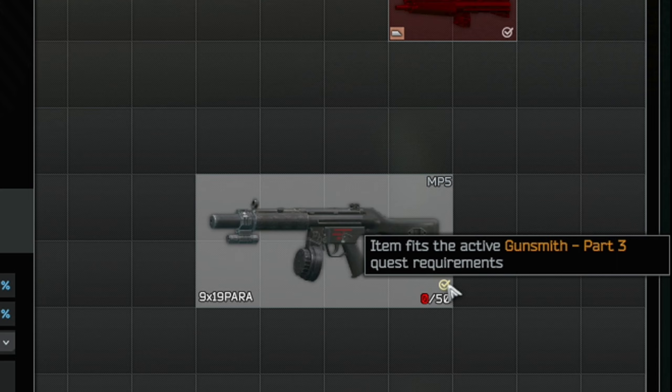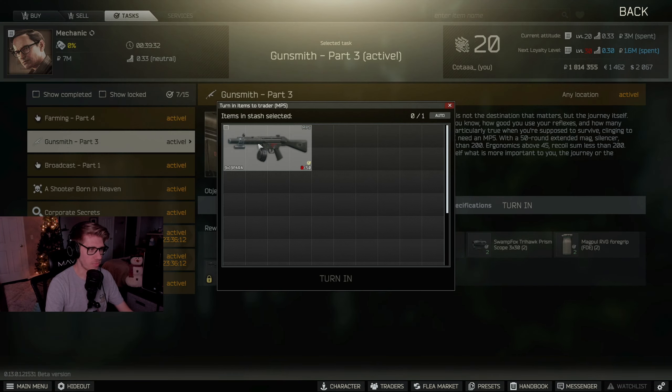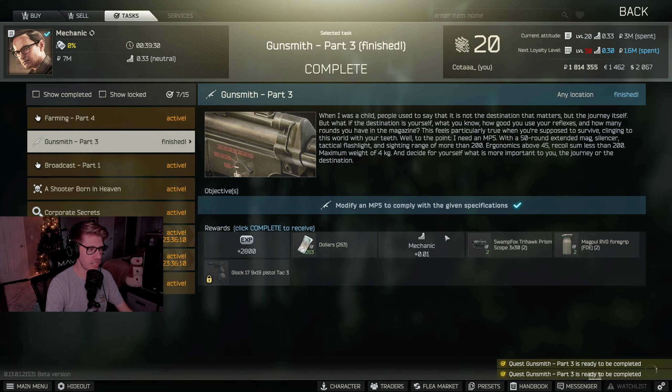You know you're all good to go whenever you get the gold checkmark in the bottom right corner. Let's go ahead and turn this in - Gunsmith Part 3, quick and easy. Turn it in, complete the quest, and get our reward. Take my gun, complete the quest - catch you guys in the next one.